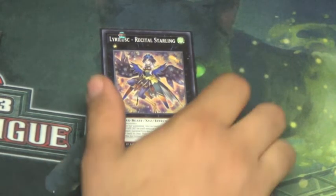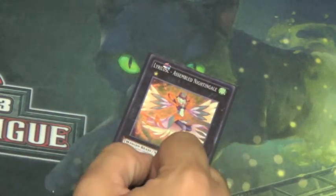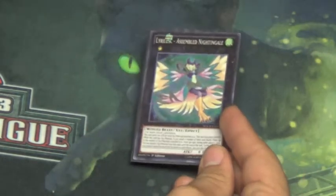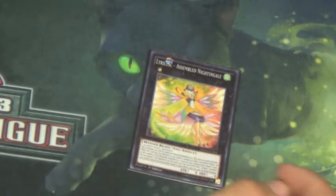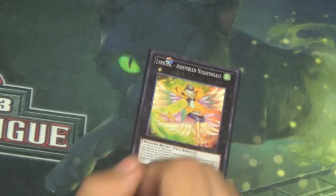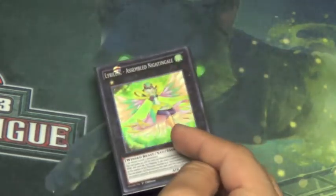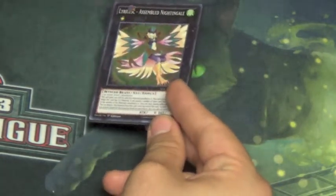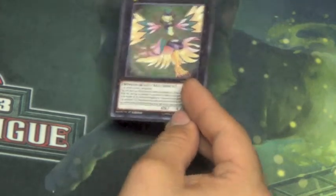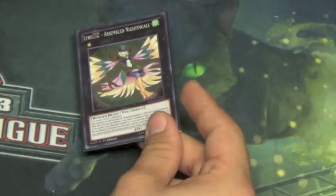We also run Lyricist Assembled Nightingale as another win condition. It gains 200 attack for each XYZ material attached — with five materials it becomes 1000 attack and can attack once for each material attached, so that's five attacks for 5000 damage total. Even with just two materials that's 800 damage, which can win games. Definitely recommended at one.